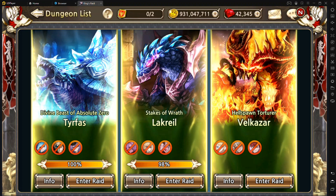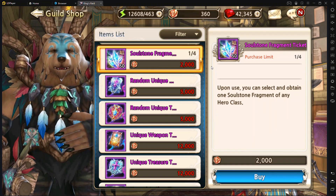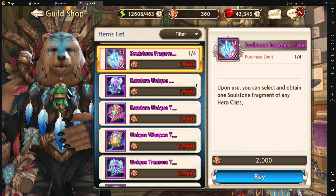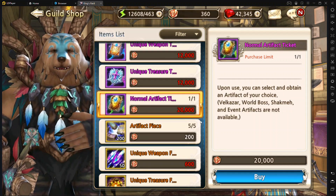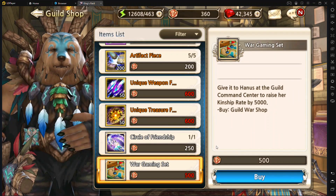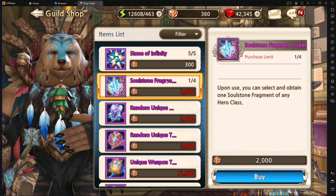Next up, we'll hop into the guild war shop. What I personally think is probably the best buy is to buy all of the soul stone fragments as much as you can — I've got three out of four so far. Once you collect a thousand, you'll be able to select various soul stones to create a ticket for, essentially making it a soul stone selector. You can also buy unique weapons, unique treasures, or artifact tickets, though those feel a bit pricey. There's also the war gaming set if you want Hannes, and one circle of friendship band. I recommend the soul stone fragments first and foremost, buying as many as often as you can throughout your guild wars experience.